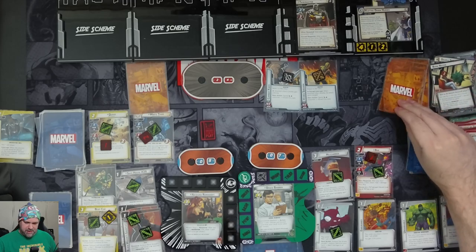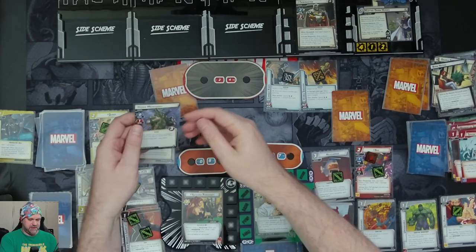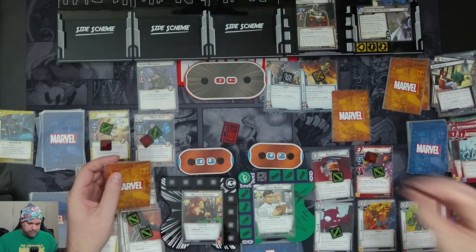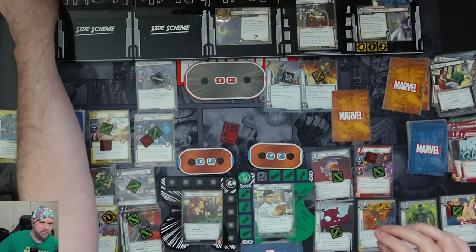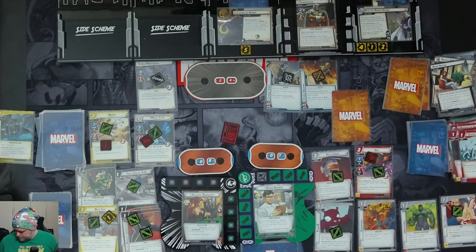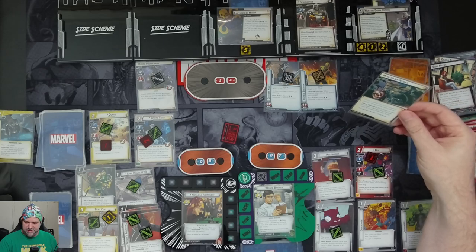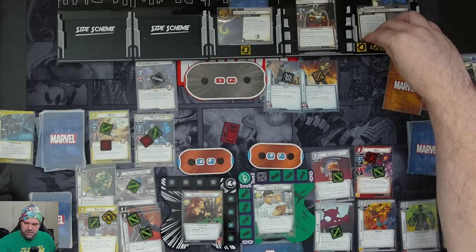Encounter cards: another one to Widow, one to Bruce. First card — Hydra Mercenary comes in with Guard. Another Captured by Hydra. On Hulk's side, Hunted by Hydra with Insight one — place one threat on the main scheme, and each player in hero form takes one damage and discards one card at random. Luckily none of us are in hero form, so the scheme is at eight.